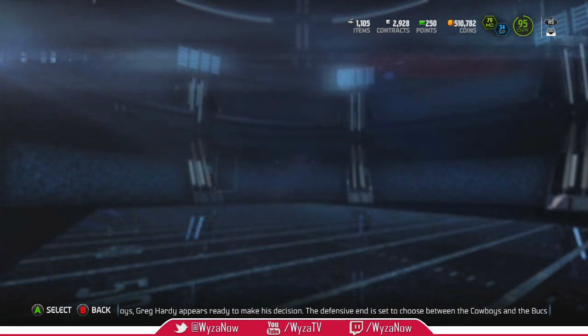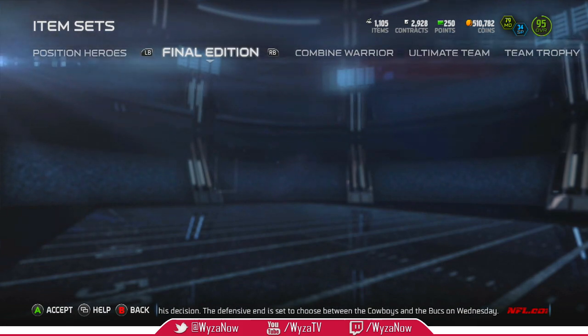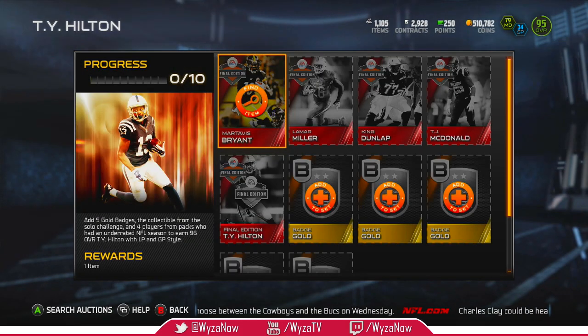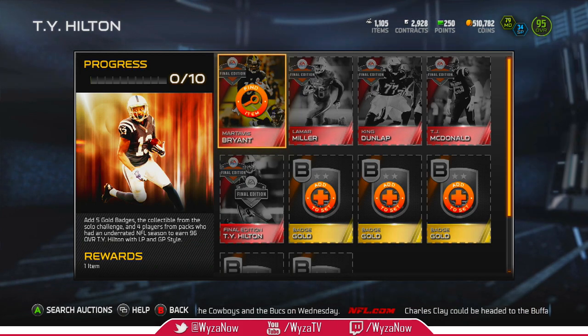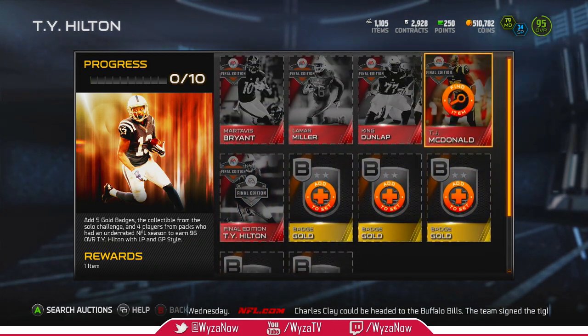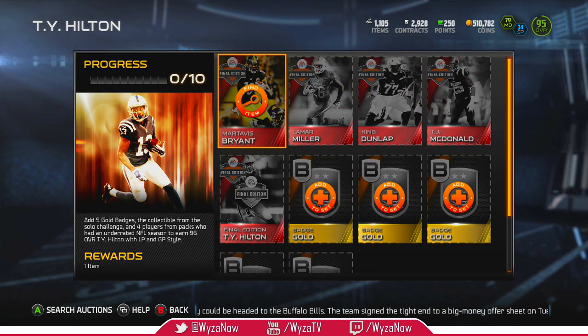Let's take a look at it, because I've been opening up some space in my binder, and this means that finally, finally, I'm gonna make some gains. I'm gonna open up a bundle. I know I gotta get these gold badges. I think I have them all. But let's take a look at what comes in the set for this TY Hilton.